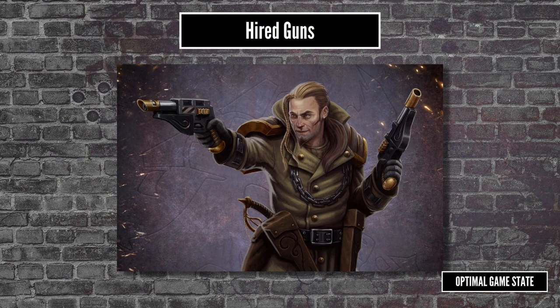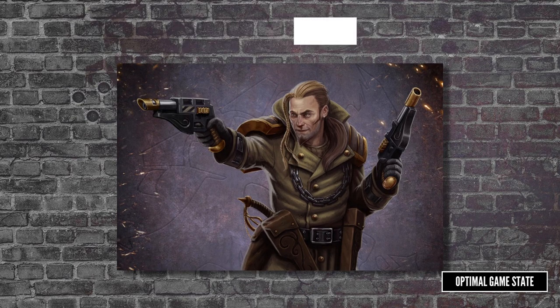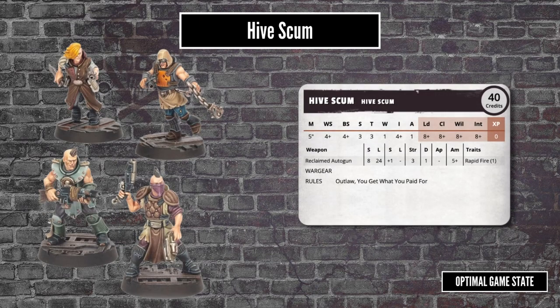Next up we have Hired Guns. These have a cost like normal gangers, but they only stick around for one battle. On the plus side, you're not too bothered if they die, but they can end up getting quite expensive. At the cheapest, you can get a hive scum for 30 credits, but that's without any gear, and you have to pay for any gear they get. So for 40 credits you can get a hive scum with a reclaimed auto gun — pretty much bottom of the barrel — and a gang sister with a lasgun is a bargain at 55 credits.